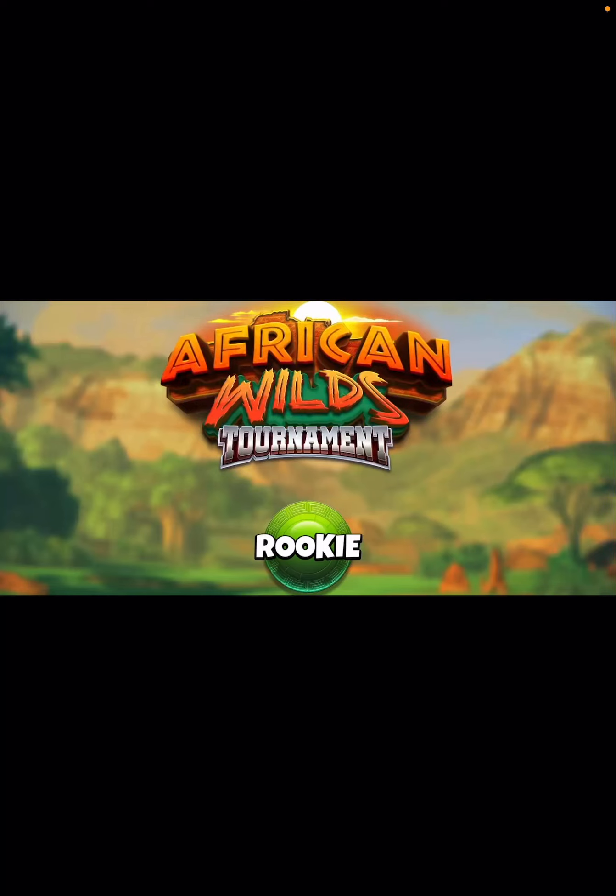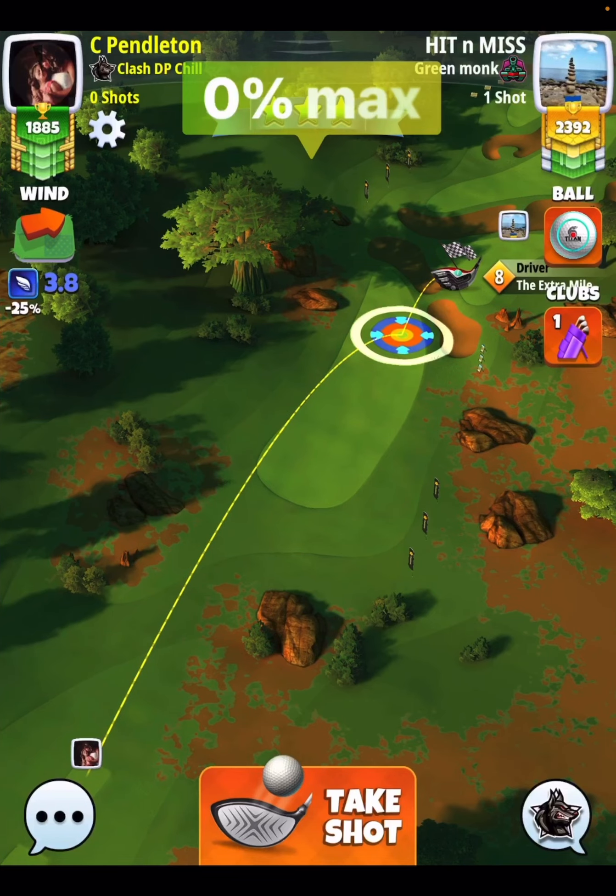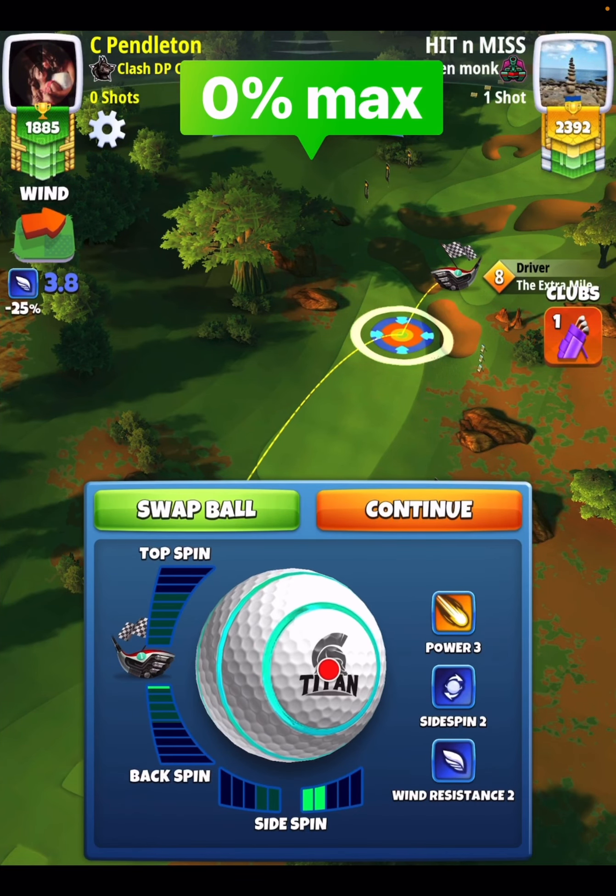Hey everybody, thanks for clicking on the video. David Pendleton here covering hole number two of the African Wilds Tournament. This is going to be a par 5. There are a couple different wood clubs you can play this one with. If you're a lower level player, you're probably going to want to play with your Big Dog or Horizon. For everybody else that has a high level sniper, you can go ahead and just keep it with the extra mile sniper combo.